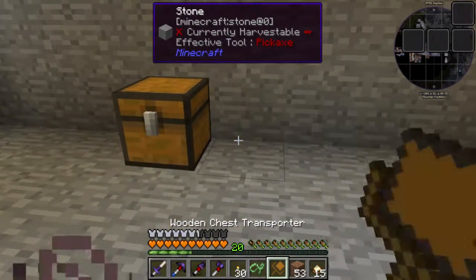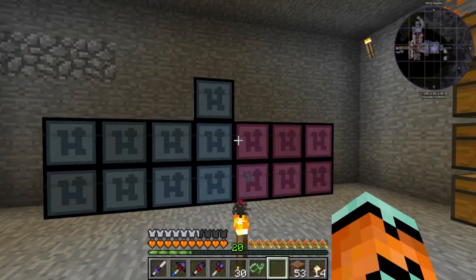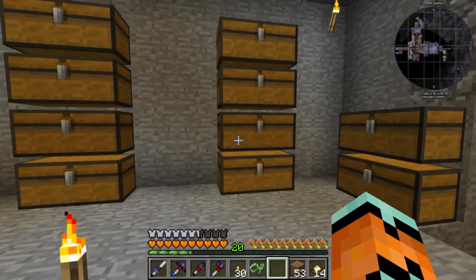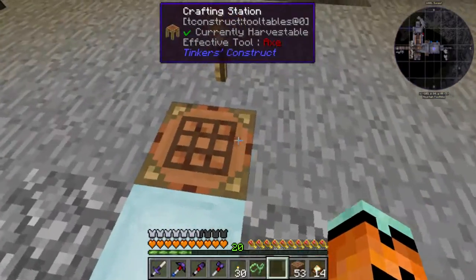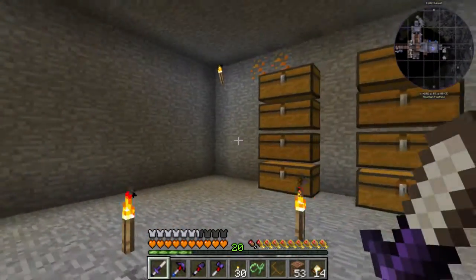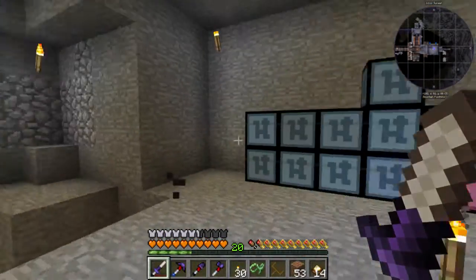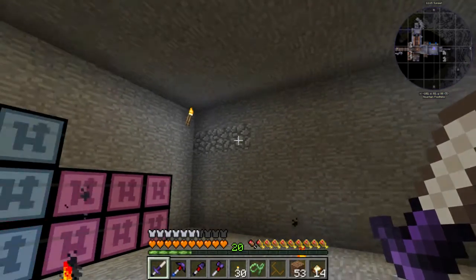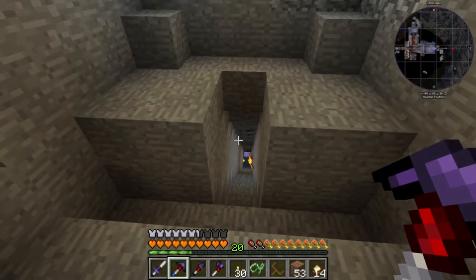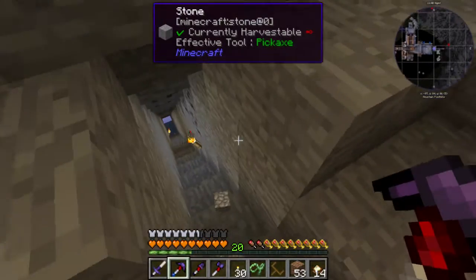Let's just start plopping these down. Ah, I see this just looks bad. I just realized I placed this on the wrong side — I did not realize that that was the back. So we're gonna put them over here. There we go, that looks nice. And we're gonna fix this as well; we'll just need a few more chest transporters. So that is moved. We could do with moving them a little bit more this way, but it's not really supposed to be perfect. We're going to organize these and move these into a better location.